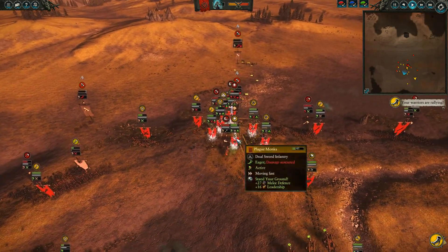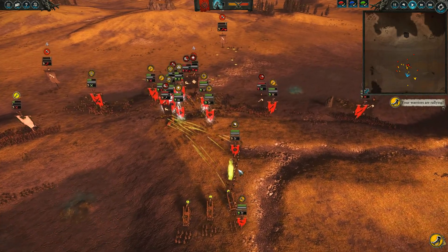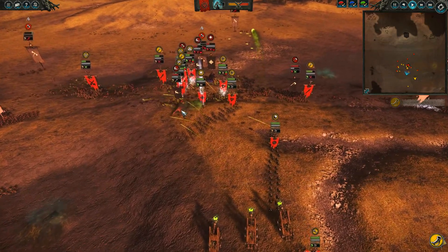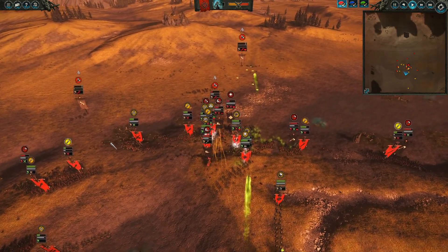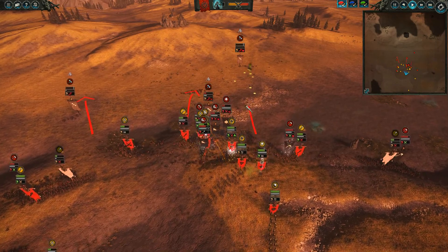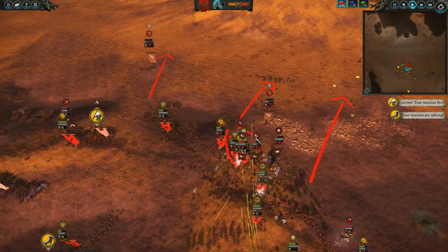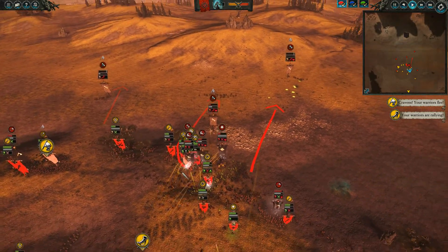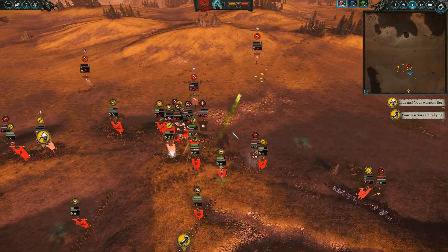The Shagoth is hitting Lord Skralk, but Skralk is very hard to hit by a Shagoth. My Poison Wind Globodeer has a very nice target right now. With the help of Wither and Bless with Filth, the great weapons units are going down — there's one, two, three, and the fourth over there. Three units already routed and my Plague Monks are actually quite good, left with 25% health.